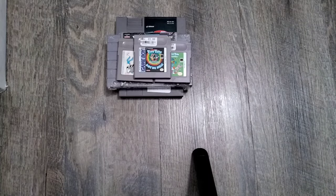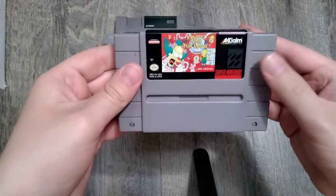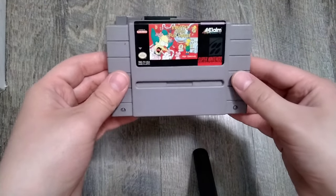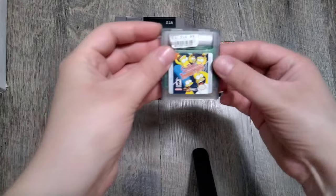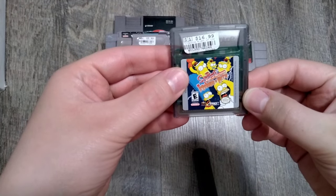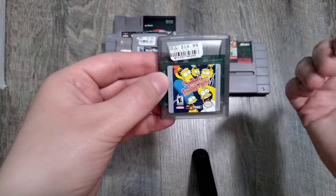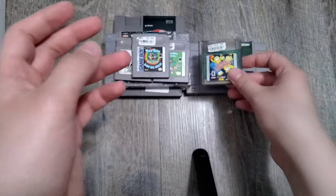Next up are The Simpsons games. I picked up Krusty's Super Fun House on Super Nintendo for $12.99 — I've been wanting to play this for a while and I almost got a copy earlier for about $20, so I saved some money. Krusty's my favorite character in The Simpsons so I definitely wanted that. I also picked up a Game Boy Color game — The Simpsons Night of the Living Treehouse of Horror. I love the Treehouse of Horror episodes, those are my favorite, so seeing a video game made for it was something I had to pick up. I'm not familiar with this game so I'm pretty excited to check it out.